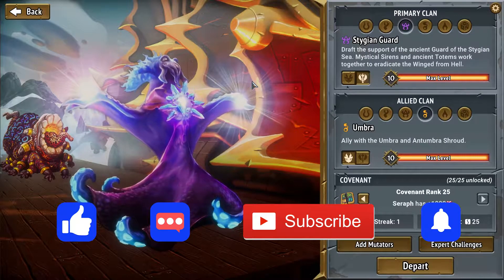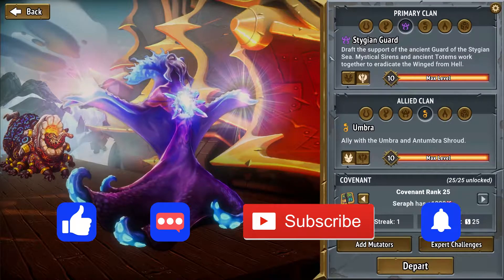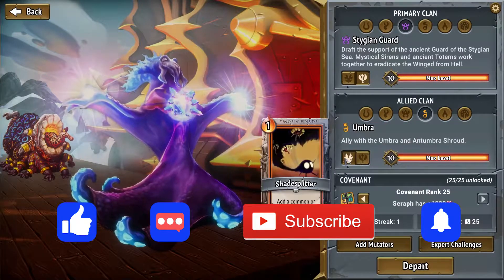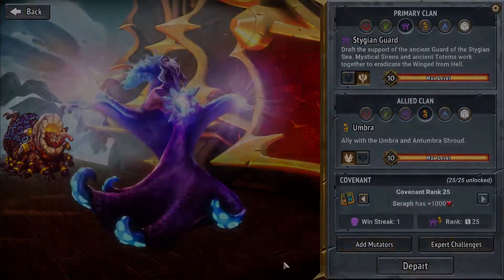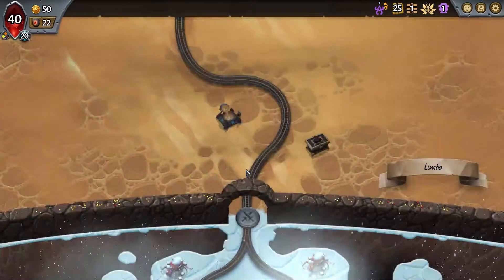What is up everybody, welcome back to Monster Train episode number 279. Still doing covenant 25 ones - this time we've got alternate Stygian and Umbra. We're gonna take normal Umbra here and see what we can do, maybe we can make it great, maybe we can't - we'll find out.